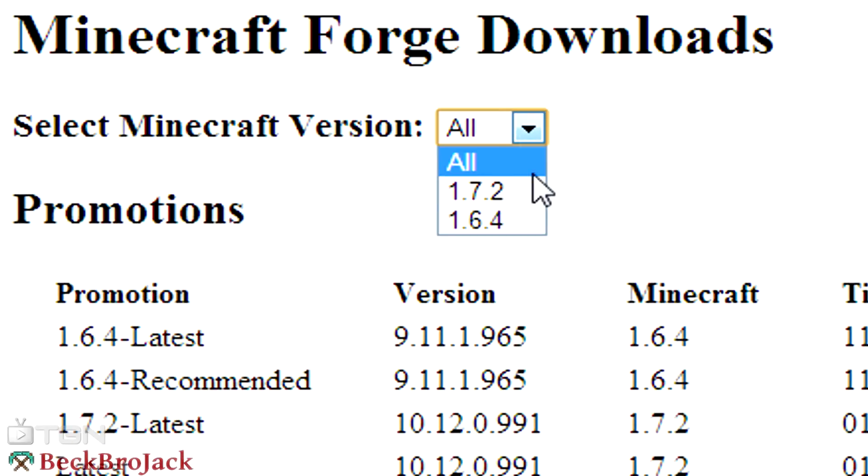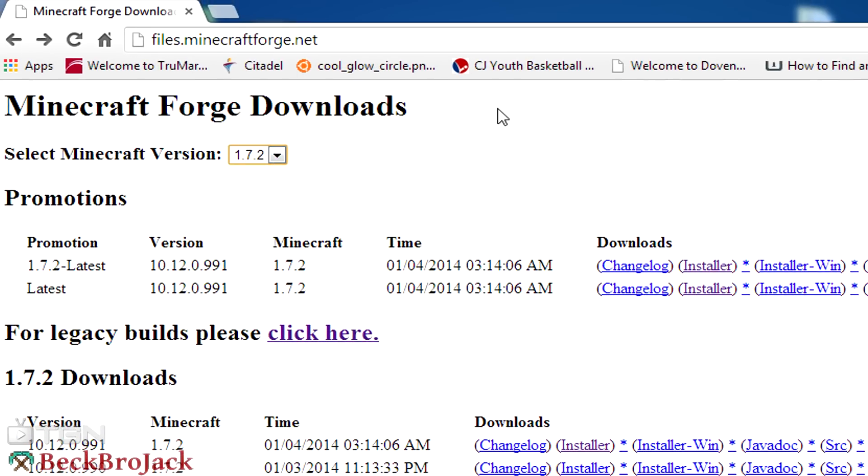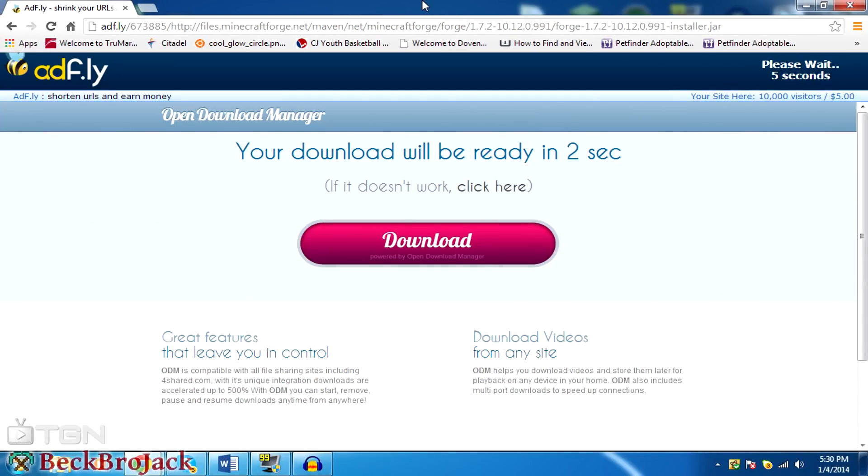Once you get here, all you really have to do is hit 1.7.2, and as you can see it'll say 1.7.2 latest. Whatever is the latest version that Forge is updated to will show up under this tab, and once it does, all you really have to hit is the installer button.